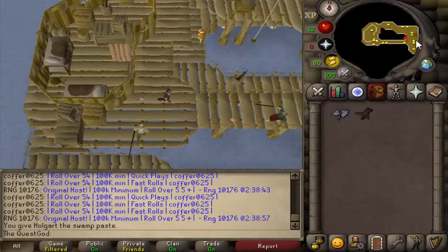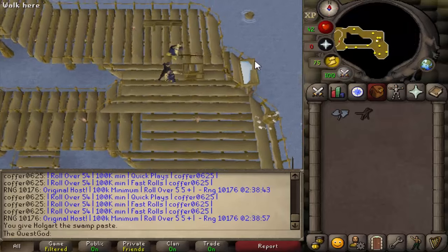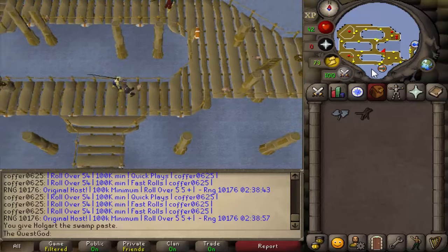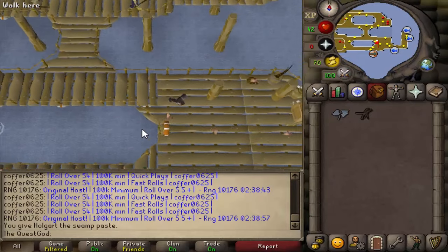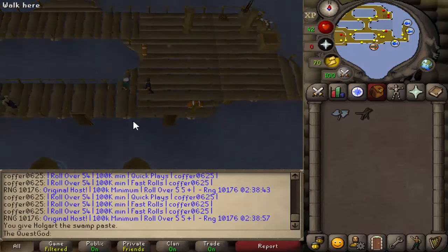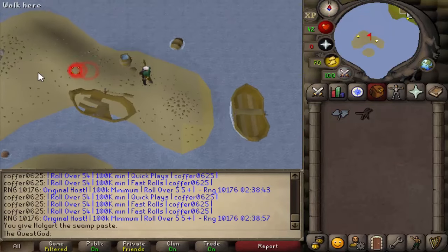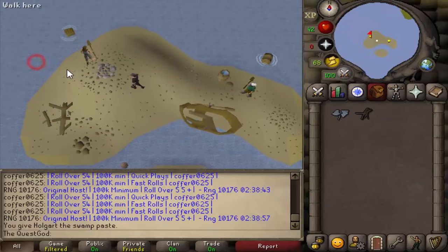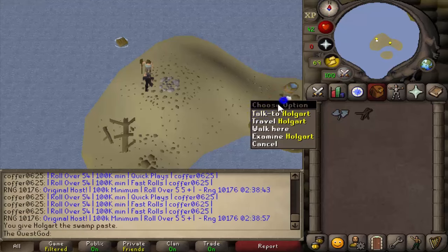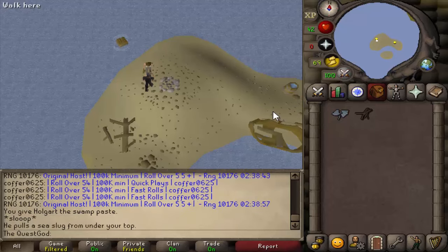Go back down the ladder, then go south and talk to Hogarth. Attempt to talk to Hogarth again, but Kent will stop you for a moment — just go through that, then talk to Hogarth for real to get back.